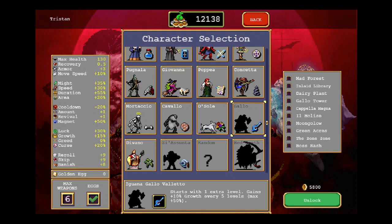Let's take Gallo. So what does Gallo look like? He's got better Duration, better Cooldown, doesn't have the Greed, but gets more rerolls and skips. Okay, so he's better on Duration and Cooldown — that makes sense given that Clock Lance is his default.